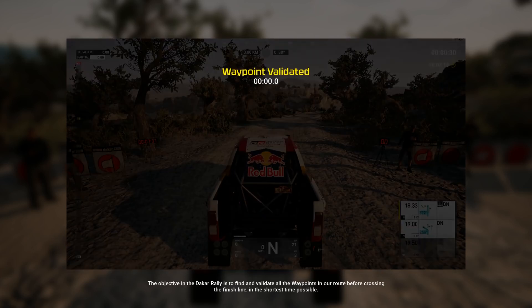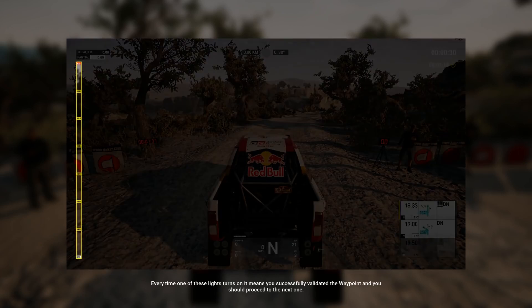The objective in the Dakar Rally is to find and validate all the waypoints in our route before crossing the finish line in the shortest time possible. Every time one of these lights turns on, it means you successfully validated the waypoint, and you should proceed to the next one. It's not mandatory to validate waypoints sequentially, as long as you get them.